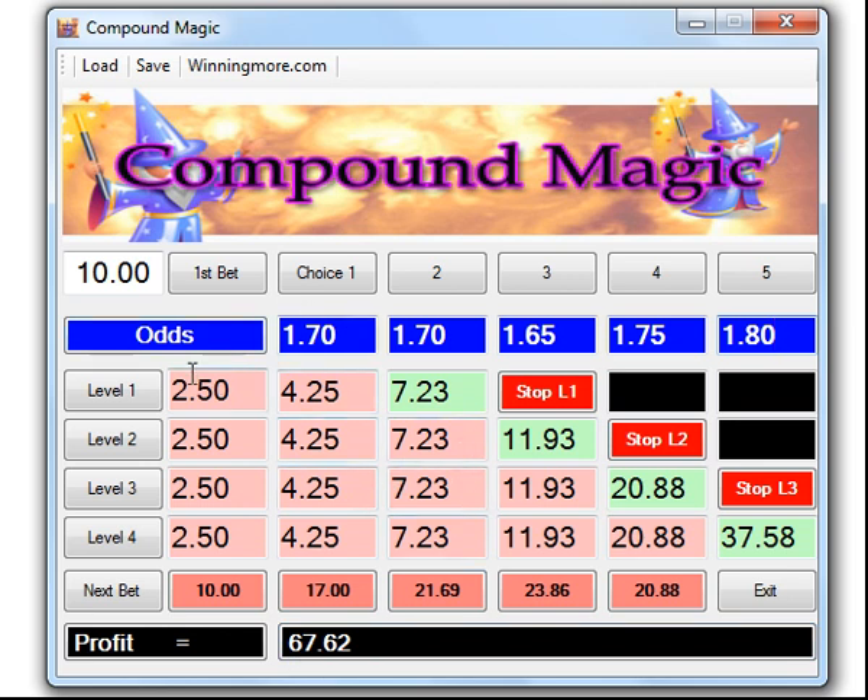That is the magic of Compound Magic — very simple to use. Once you've finished you've banked your sixty-seven pounds. You can see from ten pounds we make sixty-seven profit. If we complete a series every third or fourth attempt we're making good money, and after two or three bets we're not losing our stake — bets three, four and five we're betting with profit. For a short time we're offering Compound Magic at the bonus price shown below. This is Steve signing off for the Compound Magic team — thank you.